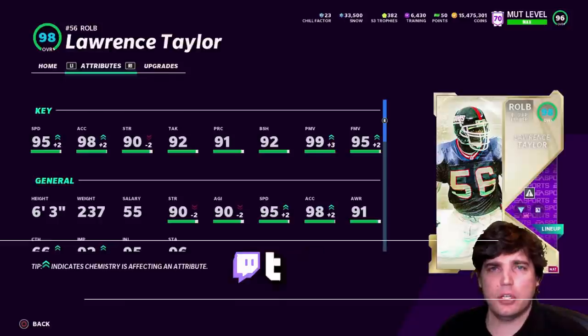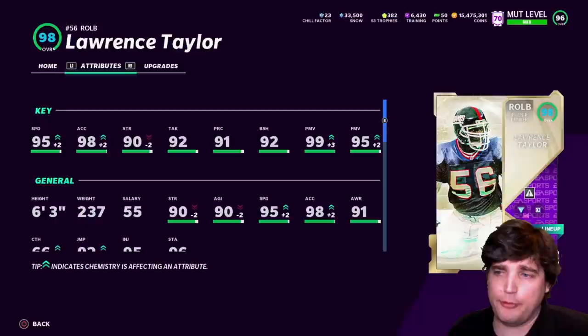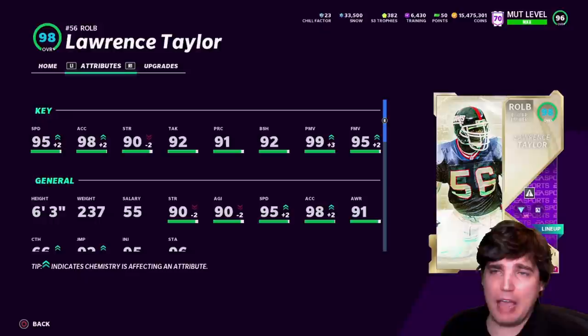Hey, Gearbox here. So today we got some Lawrence Taylor gameplay for you. Now this card — you can be forgiven for looking at his speed and acceleration and confusing him for a lot of safeties or maybe some corners that you're running with, because 95 speed non-themed team, and that can go up plus 2 to 97 on a Giants theme team.